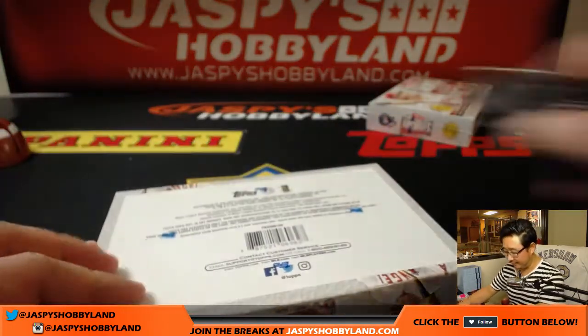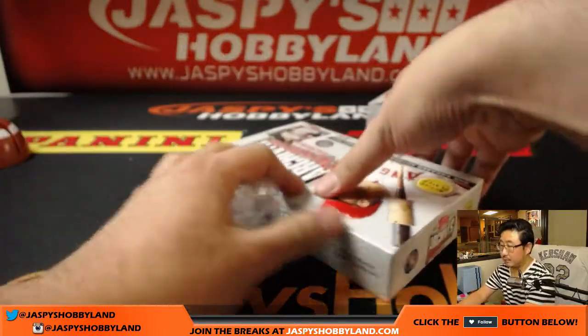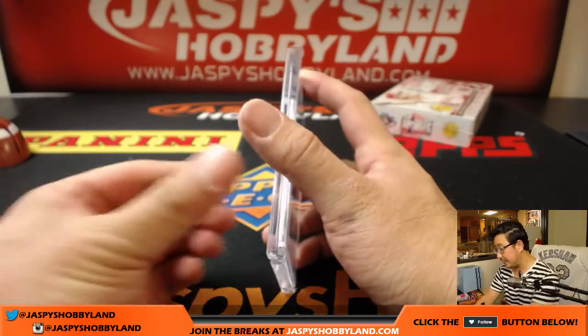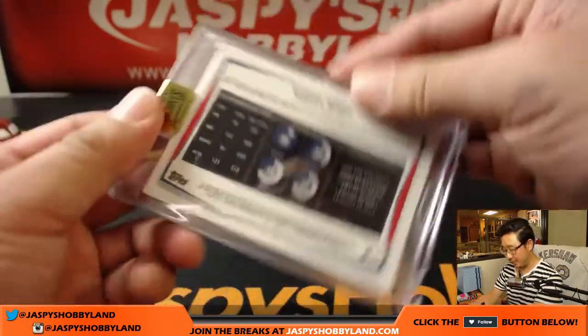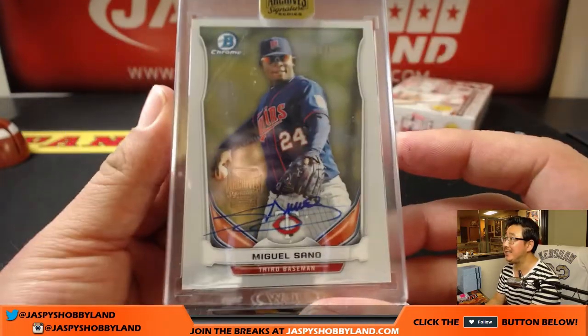And box five — bam — Miguel Ceno, nice, three out of 99. Great autograph there. That 2014 set. Nice one.